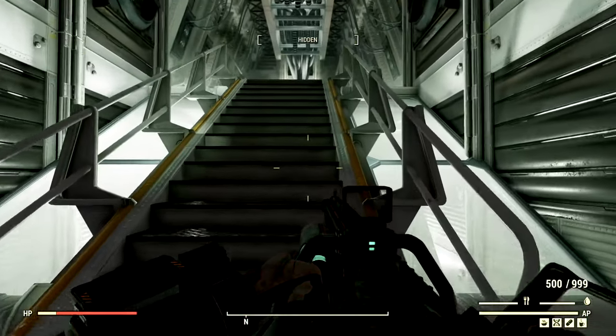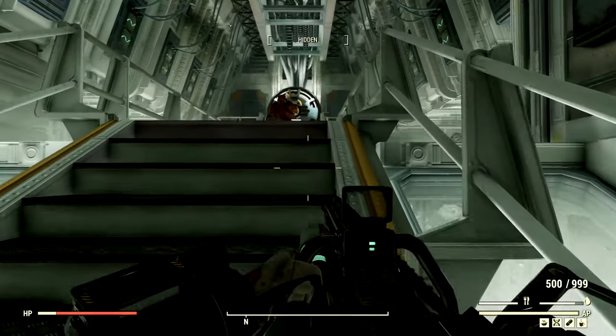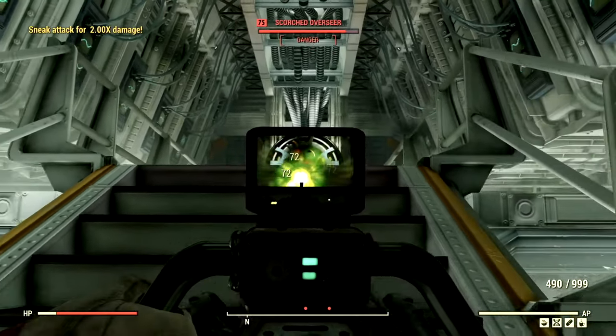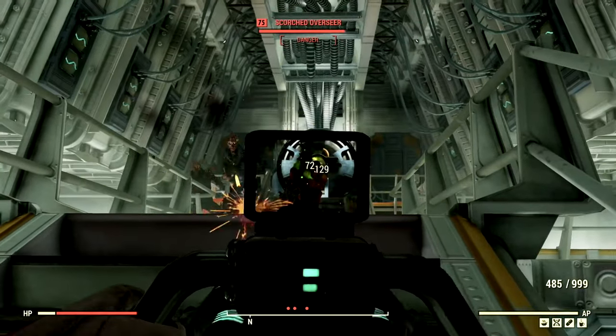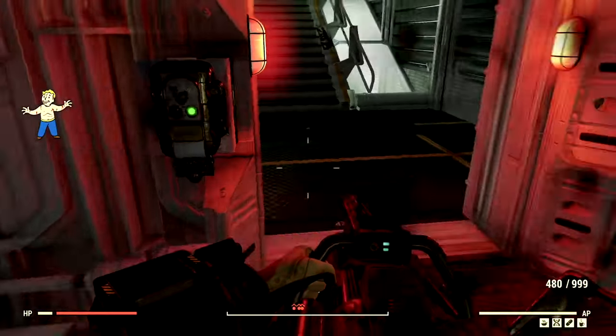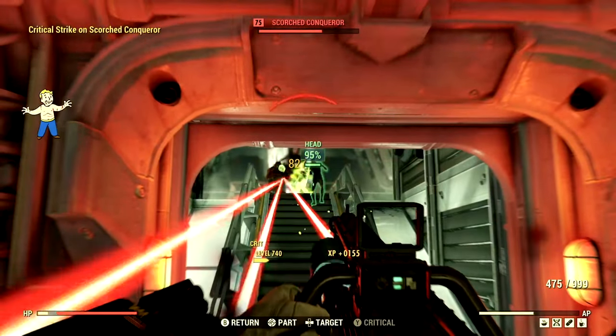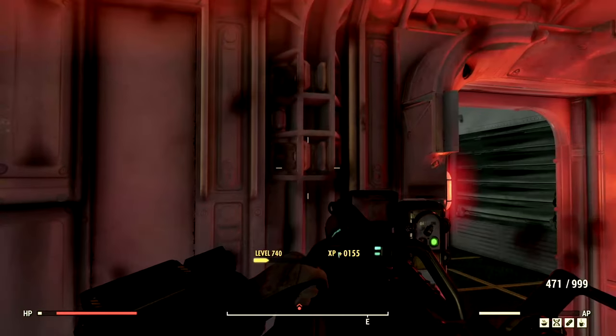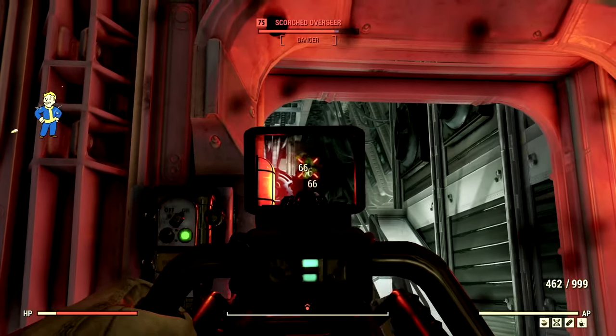Now I've made my way to my arch nemesis of Vault 51. We have the level 75 Scorched Overseer that goes by the name Lindsay. We're going to start by blasting her in the face. Now we do got to be careful with her laser gun because it is extremely deadly. Let me get back here real quick and make sure we have our AP up. Let me just get rid of these guys real quick. We're going to continue to blast her.